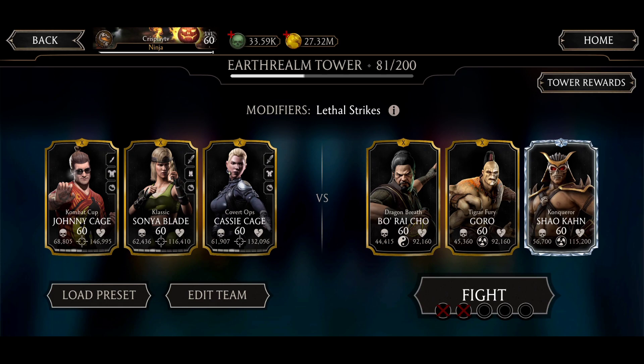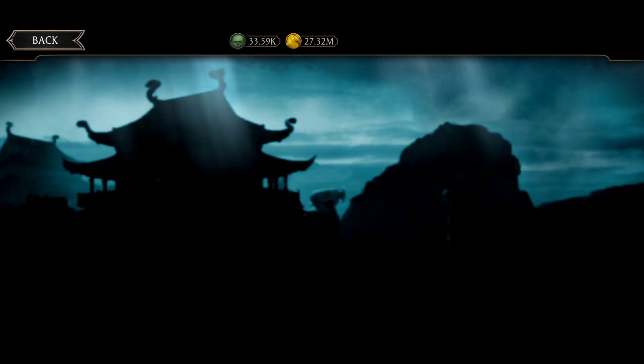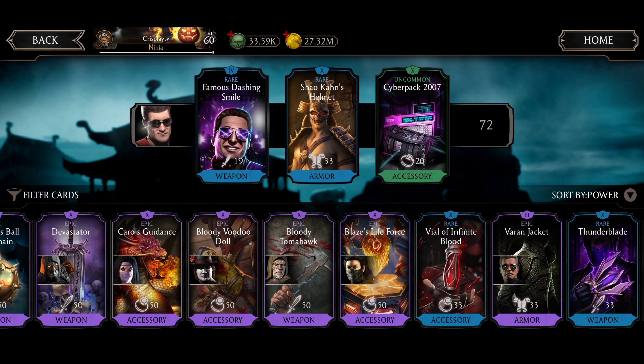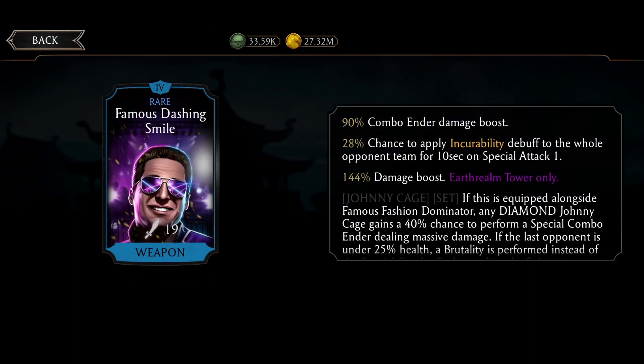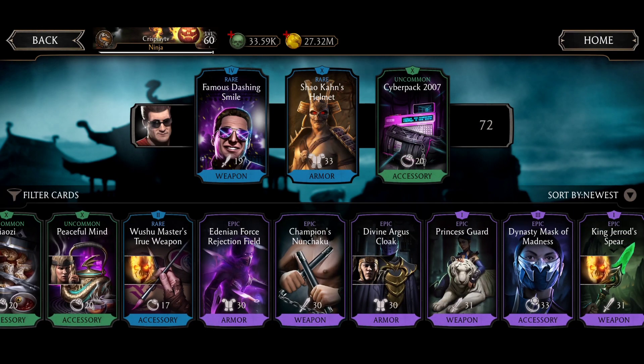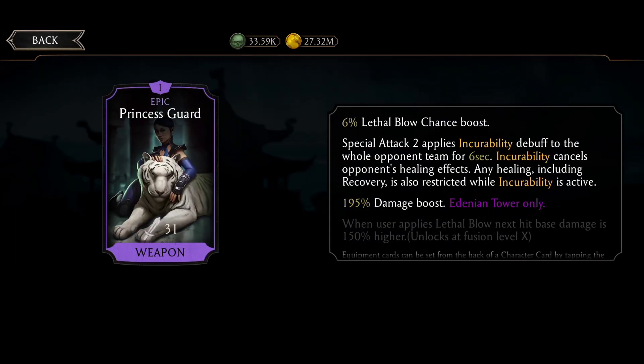On this video we played matches 60 and 80 just with gold cards. The only problem of this tower is the Hex modifier — you can't keep spamming specials because you're going to heal the bosses. The best strategy is: build power to X-ray, use incurability so you can spam specials, or tag into another character to reset the effect (though you'll lose about 8 seconds waiting to tag back). The Famous Dashing Smile gives only a 28% chance to apply incurability at fusion 4, while Princess Guard is guaranteed but only lasts 6 seconds.